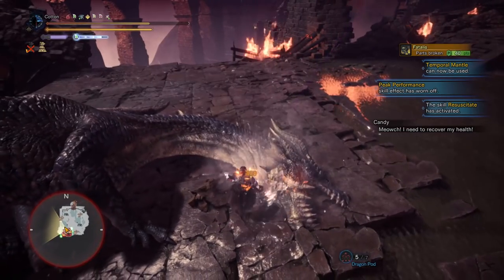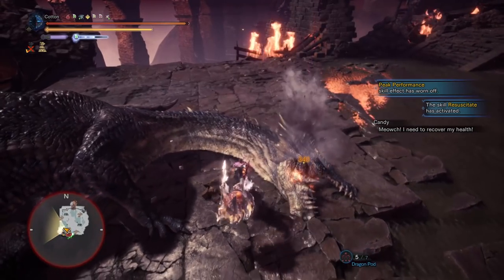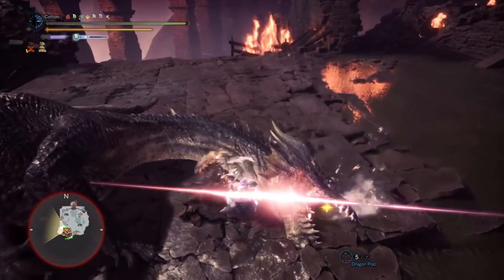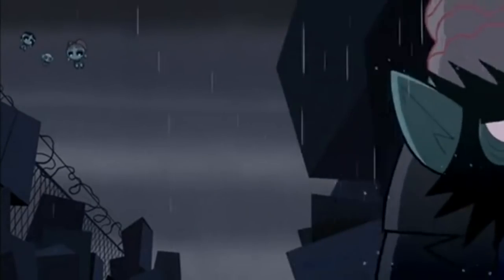Secondly, the Big Bang combo. This thing does so much damage, and going with a Crit Draw build basically throws the combo away, as Affinity is super important for a combo like that with a number of slow, larger hits. So what's the point?